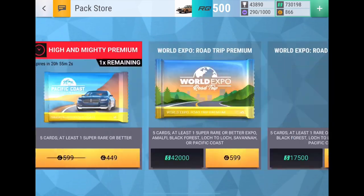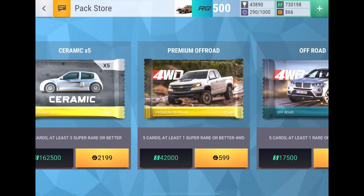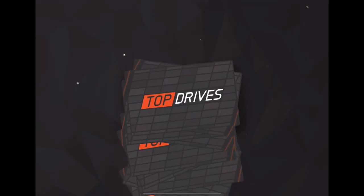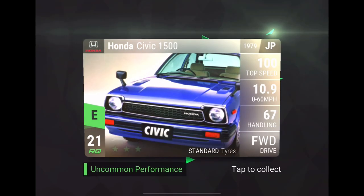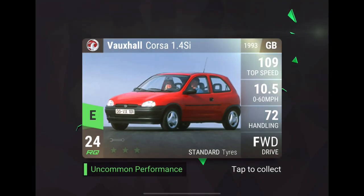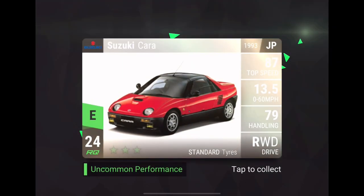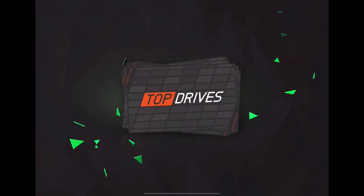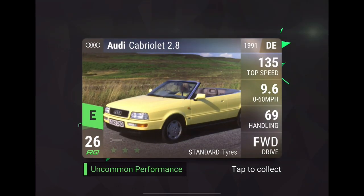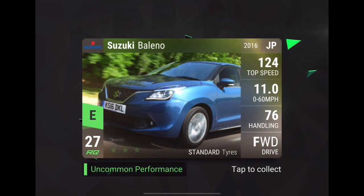But we have got some Ceramic packs to open. We'll start off with that x5 Ceramic. Hopefully we won't get trolled as much as the previous five times, where we went like 48 on card Super Rare number 3 — out of like eight Super Rares. Hopefully we can have a bit better luck this time. Citroën DS4... we're just looking for that Plymouth. That's 28 RQ. Maybe we can get lucky.